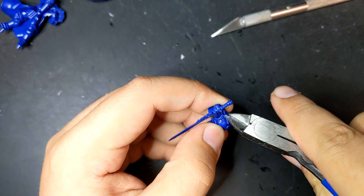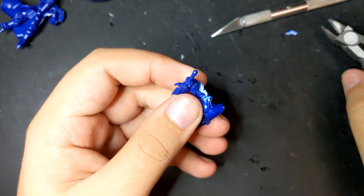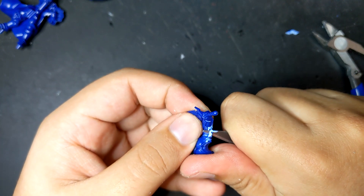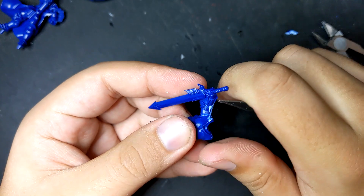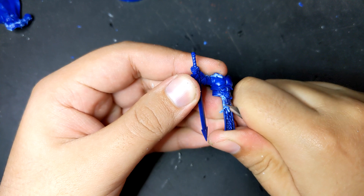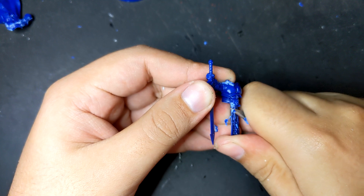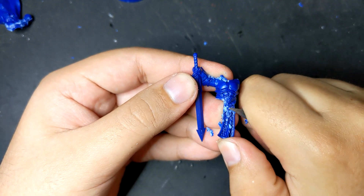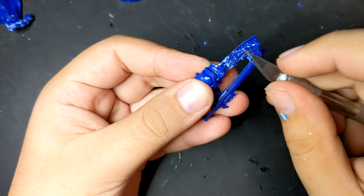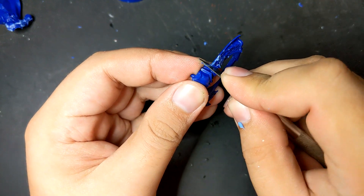I started off by doing what I do to all of my Stormcast conversions, which is snipping off their pauldrons. I hate them, and I think they are by far the worst aspect of their armor. In this case it was a little difficult, because the pauldron is directly casted onto his arm instead of being a separate piece. My second least favorite aspect of the Stormcast is their weird Roman skirts, so I just shaved that down. I like using chainmail generally for this portion, because I think it gives the Stormcast a grittier look, and gritty is the name of the game when you're trying to convert something to look like the FromSoftware games.